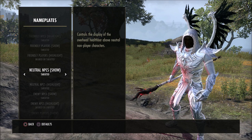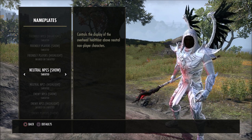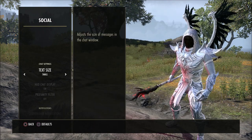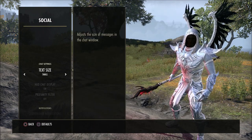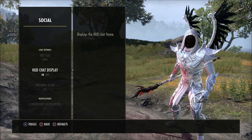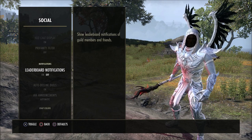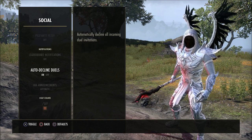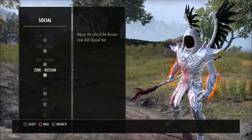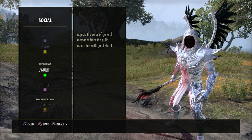Some of these settings may cause you to go back into your social settings and change your text size, because for some reason when you change those settings it changes your text size. I run my text size to small, HUD chat display to on, profanity filter to off — that's of course just up to you. Leaderboard notifications off, auto decline duels on. You can change all your chat colors for your zone, guilds, all that stuff — that's all personal preference.